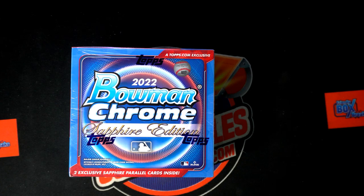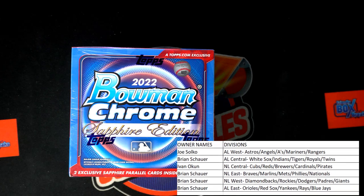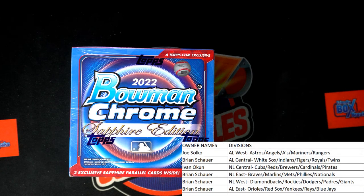Let's pop this on the screen, chop it up, and see if we can get something crazy out of this thing. Bowman Chrome Sapphire — really good stuff. This is a job for the gloves; it's definitely a glove box. Hopefully we get something huge out of here.